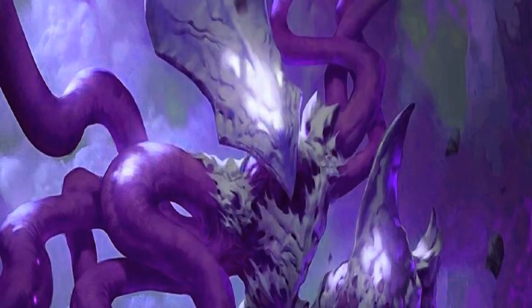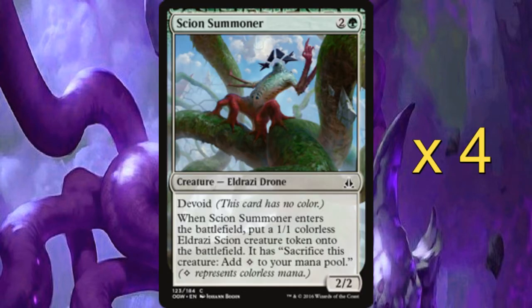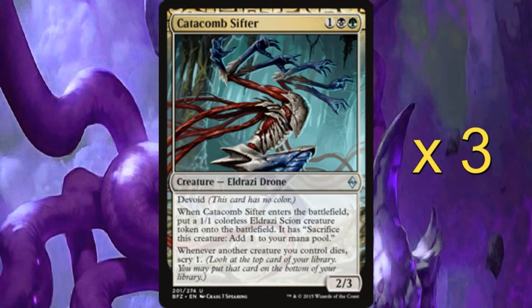From this we start going on to the creature base. The first three drop is Scion Summoner — for one generic and a green, it's a 2/2, and when it enters the battlefield you get a 1/1 Scion token. We then have three copies of Catacomb Sifter, a 2/3. When it enters the battlefield you get another Scion, and whenever another creature you control dies you get to Scry, which helps you filter the top of your deck quite nicely.